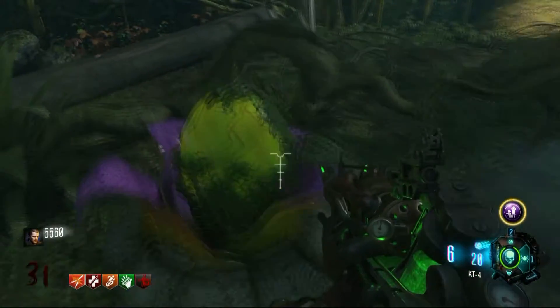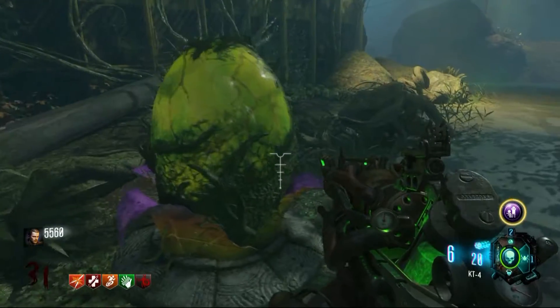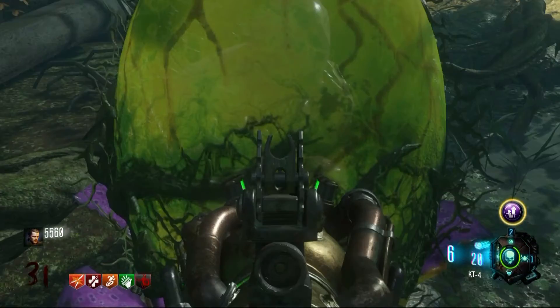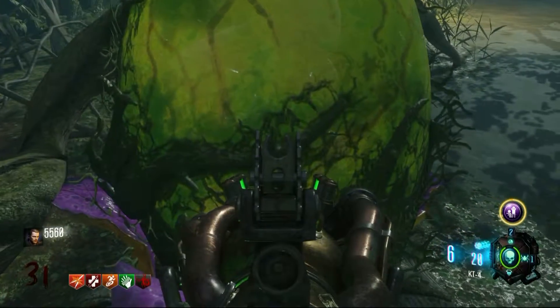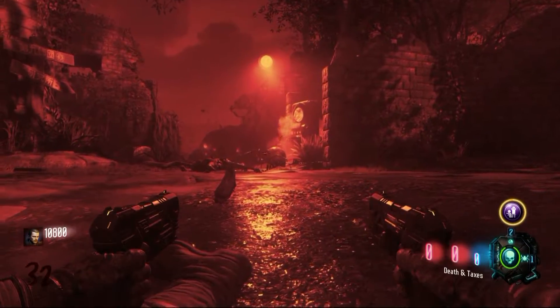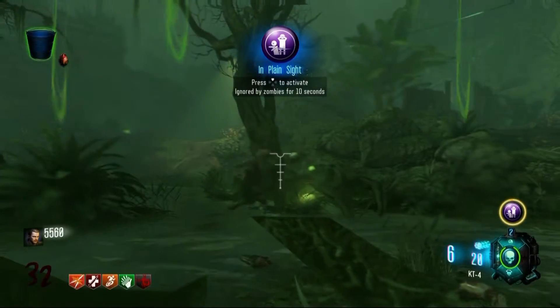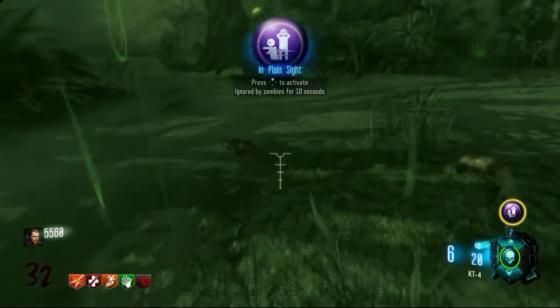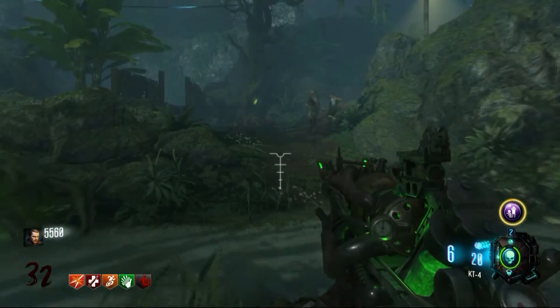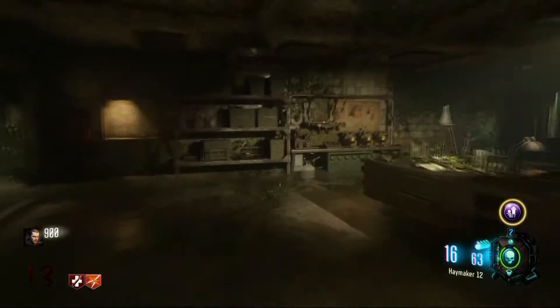Hey guys, it's Blico here, and today I have something really cool to show you. This is an imprint plant that you can grow in Zetsubou no Shima in the new Eclipse DLC on Black Ops 3 zombies. What Treyarch has done is implemented a plant that basically clones you, keeping your perks and your guns if you bleed out, and anything else you had.